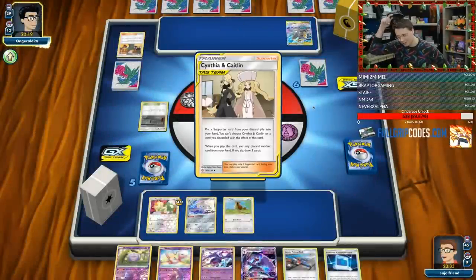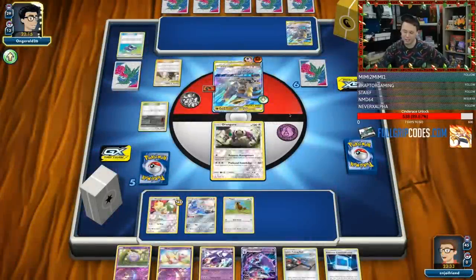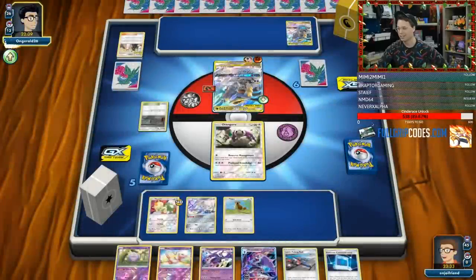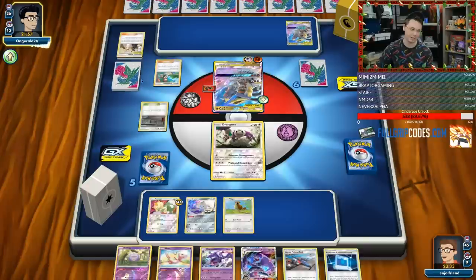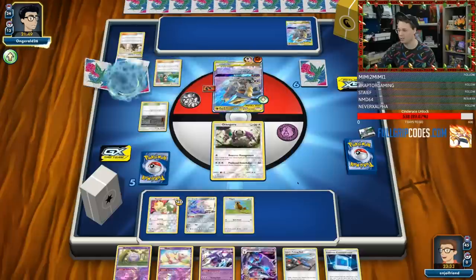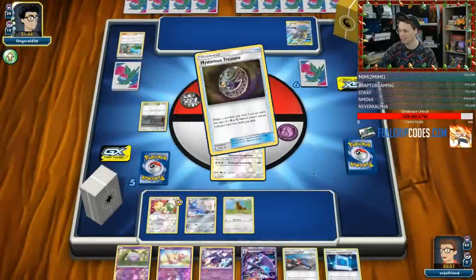My goal is to use Naganadel GX — we're going to try and Stinger GX. So we can let them take prizes, and then we need to Stinger GX and try to knock one of these things out. That's the main priority here. I think the Persian deck is a little bit too convoluted. I originally loved the idea of it, but it gets rough — opponents are kind of hip to what you're doing and they're gonna try to play around your Stinger GX.